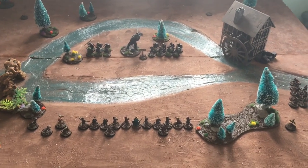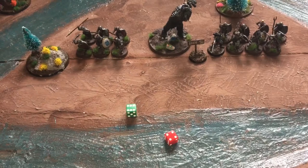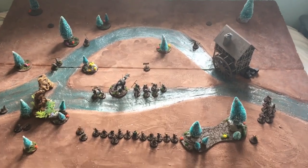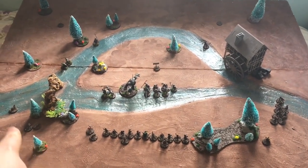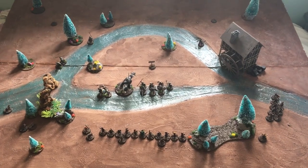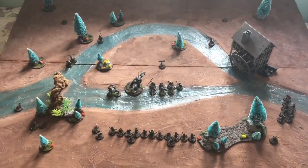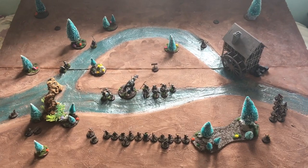We're ready to go into turn one priority. Evil will be using the red dice and good will be using green dice, and it goes to good for first turn priority. At the end of turn one movement, the hobbits all stood still, ready to throw stones and shoot bows and to wait for the orcs to come to them. The only movement was a dog moving to the objective and another moving further round to take some objectives from behind. The orcs have charged forward, ignoring the archers and hoping to gut half of the hobbits before turning their attention to the rest.